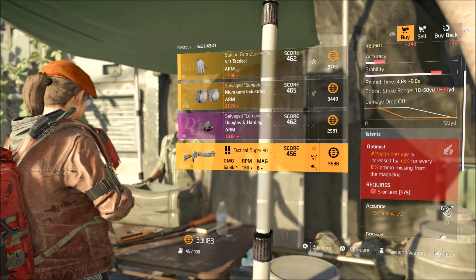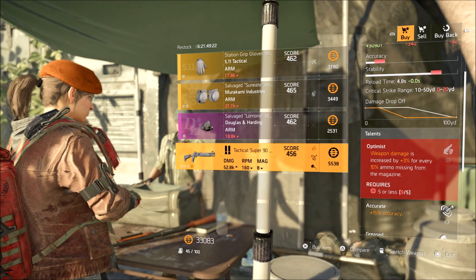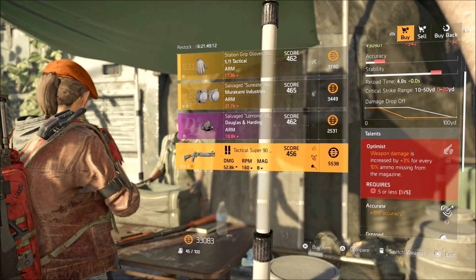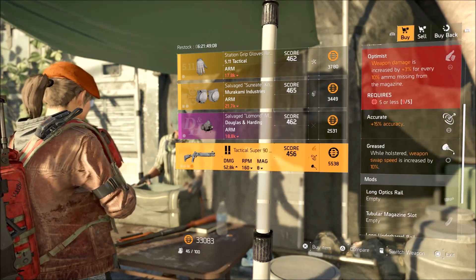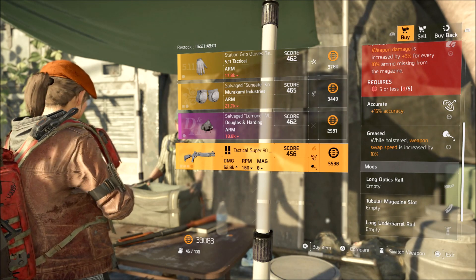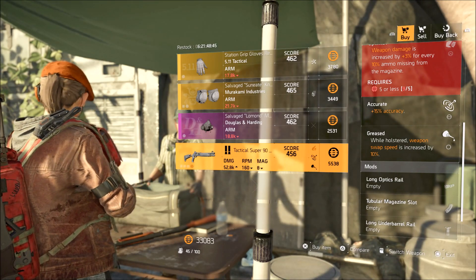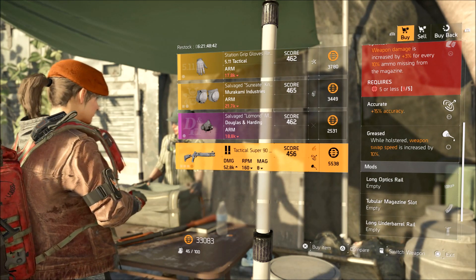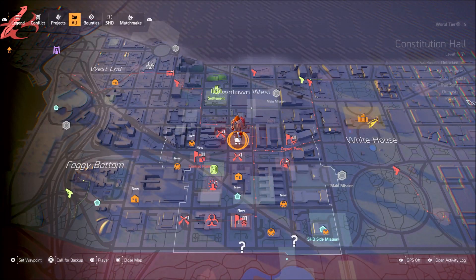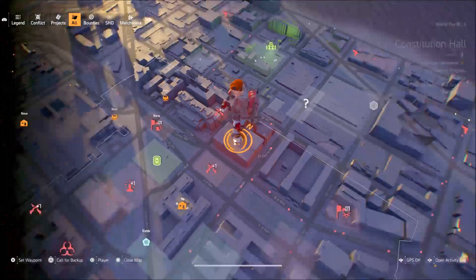The Tactical Super 19 has Optimus: weapon damage is increased by 3% for every 10% ammo missing from the magazine — not bad and quite useful, though it's more suited to a defensive armor build due to its low firearm requirements. It has Accurate for 15% accuracy and Greased: while holstered, weapon swap speed is increased by 10% — nice to have on your handgun when switching between primary and secondary. All in all not bad, but you probably wouldn't use the weapon. She is placed right here on the map — I'll zoom in on the map so you can see the location relative to everything else. She may appear in a slightly different position for you, but it should be roughly the same place.